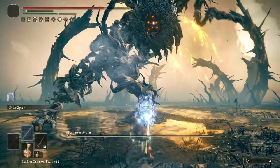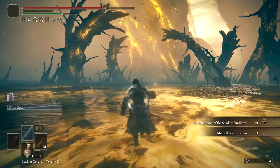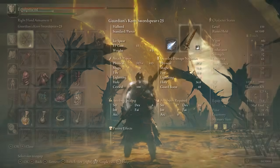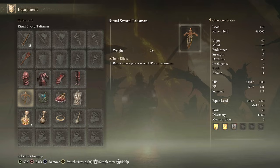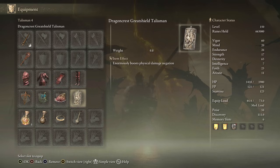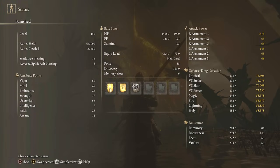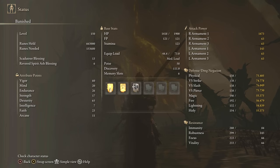Get a Frost proc in there and you can get massive damage to bring down the Shadow Tree avatar. Equipment: Guardian Sword Spear in Keen Affinity with Ice Spear, any seal for buffs, Rakshasa set, Ritual Swords Talisman, Magic Scorpion Charm, Shard of Alexander, Dragon Crest Great Shield Talisman, Magic Tier, Faith Tier. Stats: 60 Vigor, 20 Mind, 26 Endurance, 17 Strength, 65 Dexterity, 23 Faith — 33 Faith with the Faith Tier. Buffs: Golden Vow, Blessing Spoon, and Black Flames Protection for extra defense in DLC.